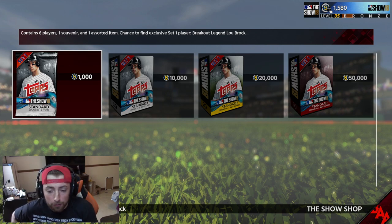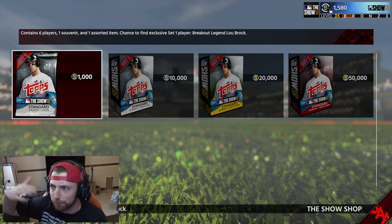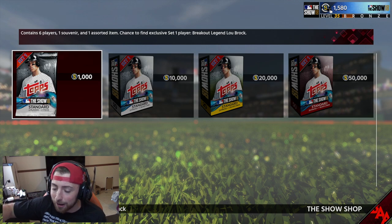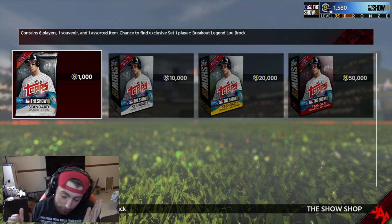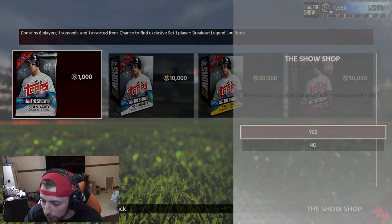So if you open a pack for a thousand and get a silver, you can almost sell that silver for a thousand. But if you do that two or three months from now, the silver's going to be worth maybe a hundred, but they're going for like eight, nine hundred now. So if you want to buy packs, now's the time to do it. I can't believe I'm actually saying that, but let's just do this.